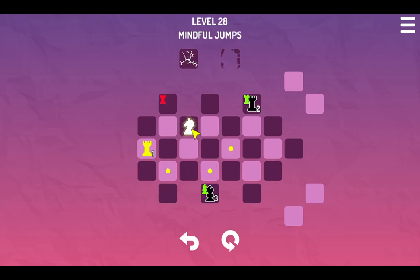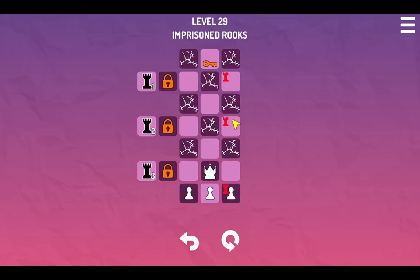Definitely something to pay attention to. Oh my gosh, ridiculous. Yeah, now I can't do that. Wait, hold on — this is the rook where we can die to win. Oh oh my gosh. Whoops. There you go. There it is. Imprisoned rooks — level 29. We got three rooks sitting around.